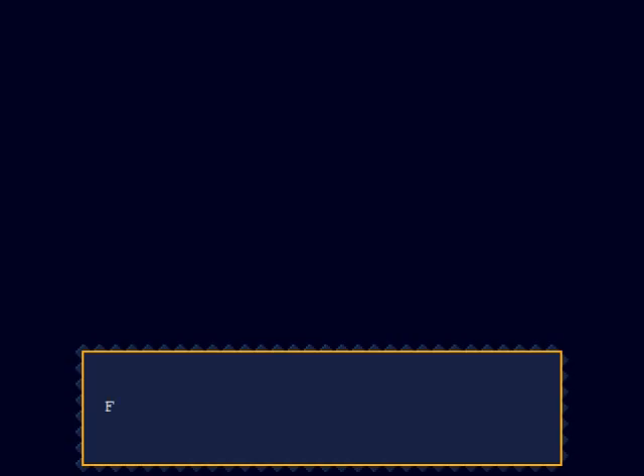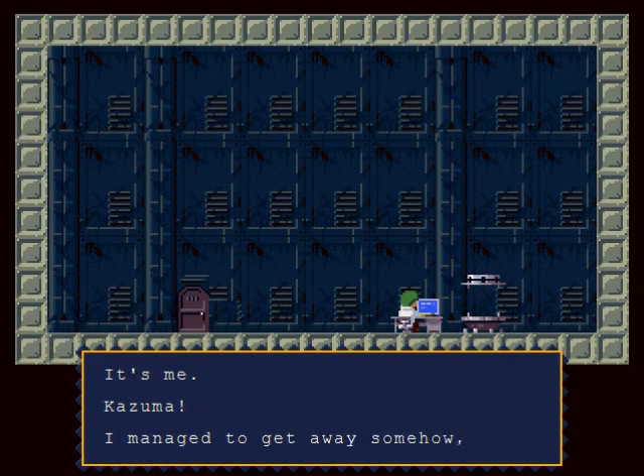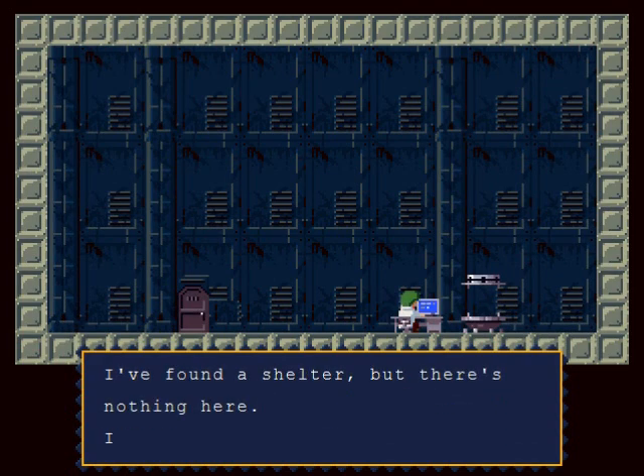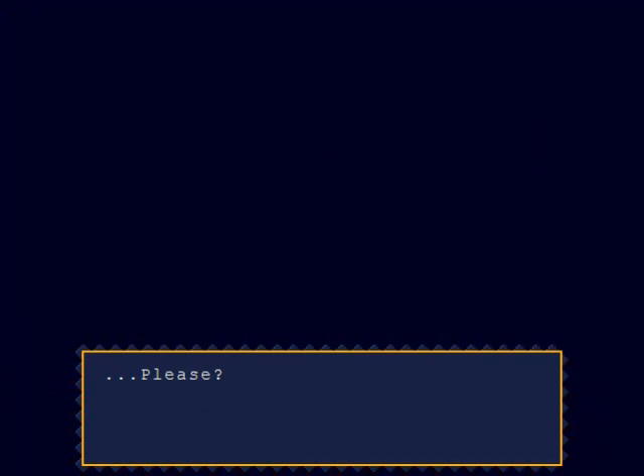From somewhere, a transmission: connecting to network, lockdown, executing chat algorithm. Sue, it's me, Kazuma. I managed to get away somehow but I've gotten lost. I found a shelter but there's nothing here. Please, can you hear me? Please answer.